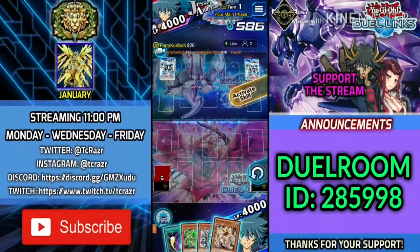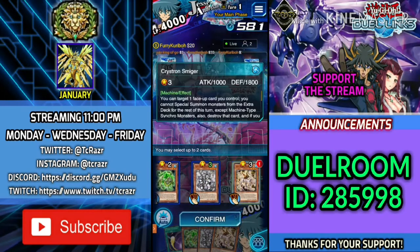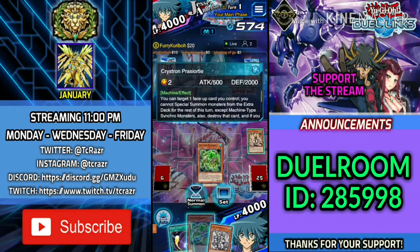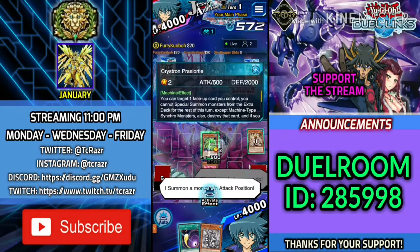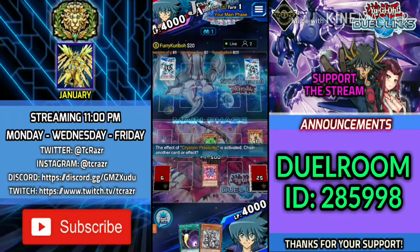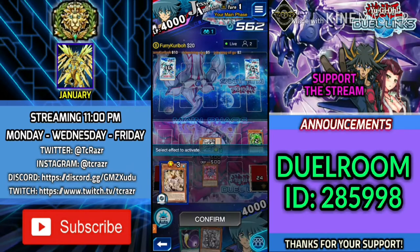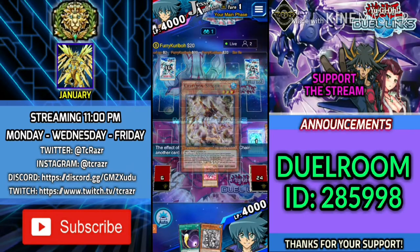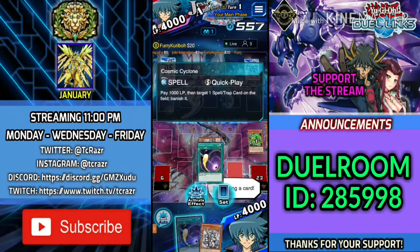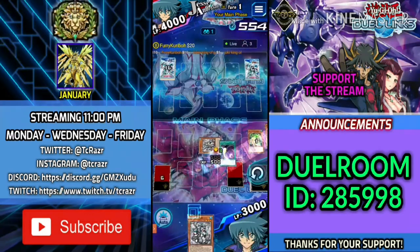Stay tuned for the duels. I only have one Sulfoneer in hand, so I'm going to use my skill Transcendent Crystals to dump Smiger. I summon Turtle and activate Turtle's effect to destroy it and special summon Rion. Then I activate Smiger from the graveyard to get Impact and set it. I accidentally hit activate — that was a huge misplay.